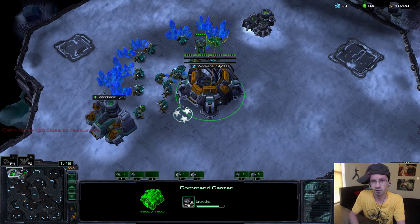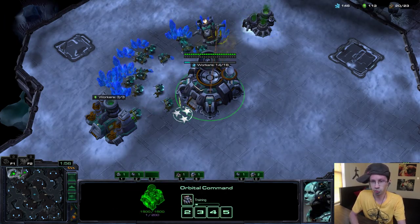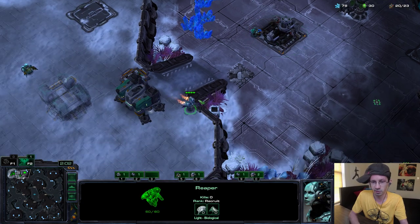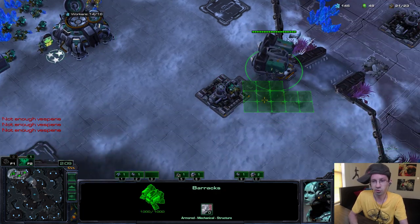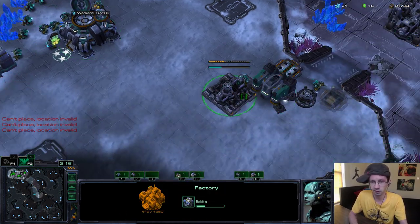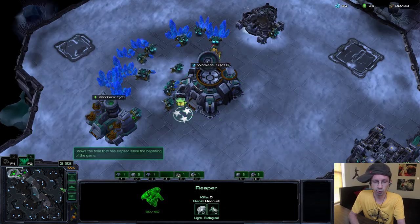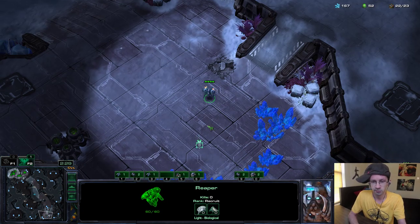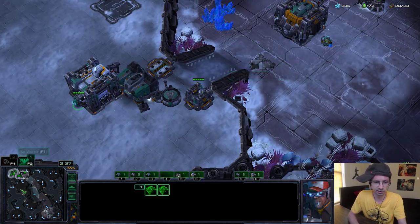I'll give you guys some other tips besides depot placement for this one as well. Go ahead and mule, keep up SCV production, rally. Hotkey your Reaper right as it comes out. A lot of players get their second depot on 21 supply, and then get their gas afterwards. My second gas — hotkey your buildings, keep up SCV production. Scout with the Reaper. My command centers are hotkeyed, my production is hotkeyed. My Reaper is on one and three for me. Constantly just monitoring my buildings.